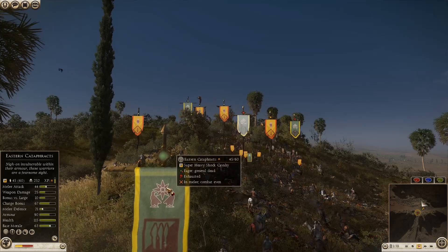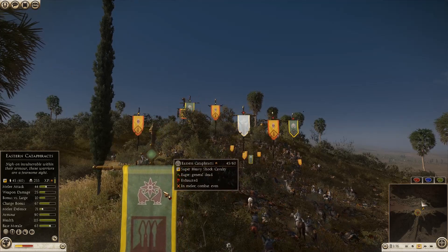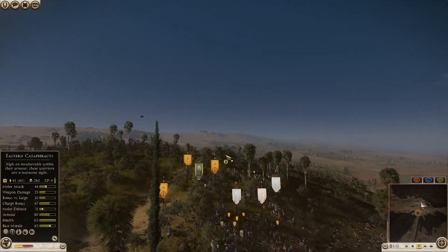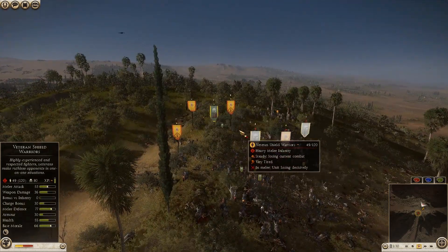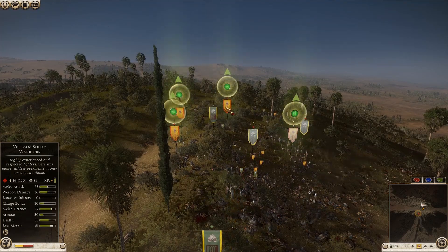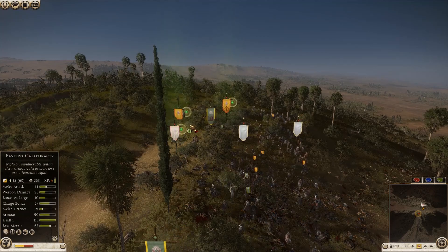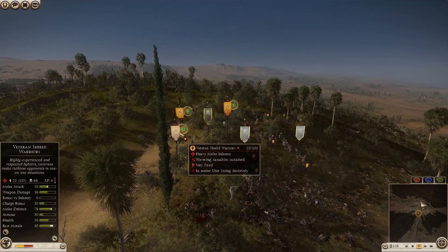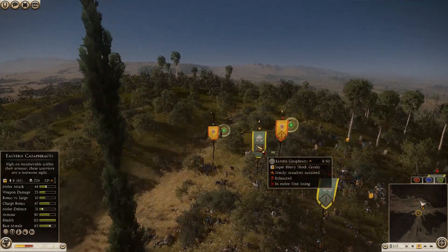One Eastern Cataphract with 46 units left is going up for an incredibly uphill charge — let's see how many kills that gets. Yeah, hardly any, just about 10 kills from 255 to 250. But as long as I can pin them down and get that morale penalty going, that should be more than enough to win. That Veteran Shield Warrior decided to rout. This one has a double experience chevron and around 66 kills — all on Cataphracts, I can assure you.